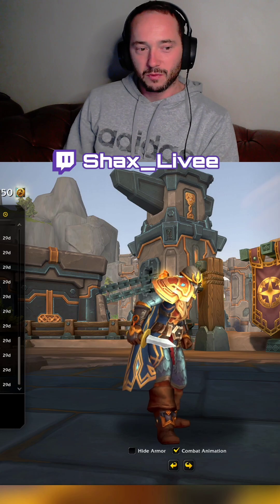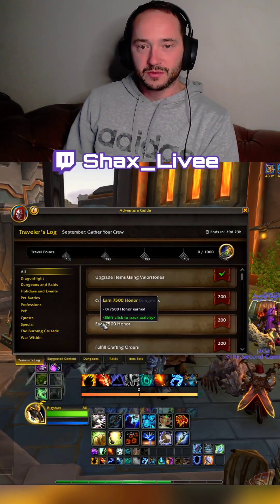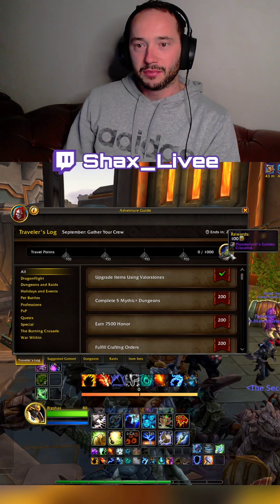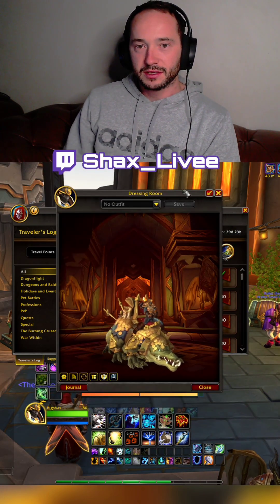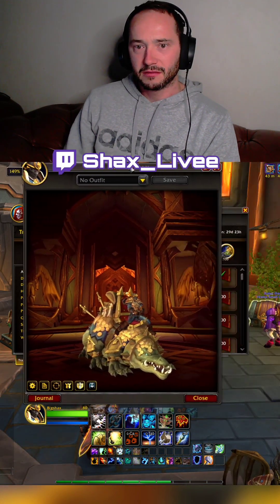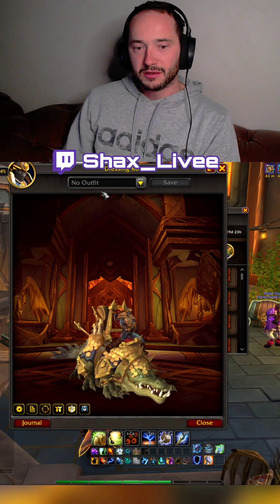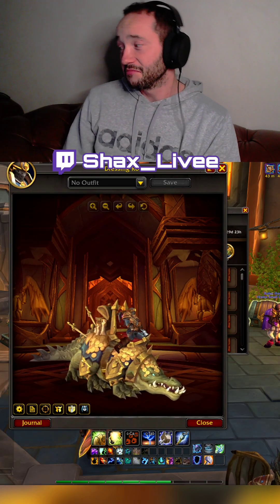And then obviously what we get for the bonus — for the bonus we get the Plunderstorm Crocelisk, which is basically the Crocelisk but in a gold variant. Very nice, honestly it's not bad.